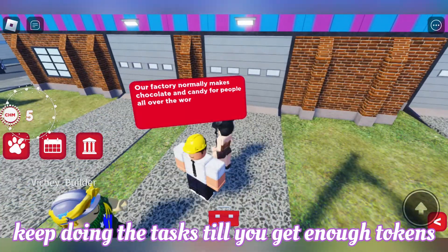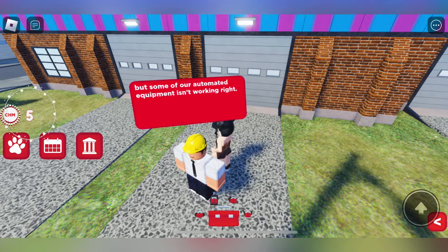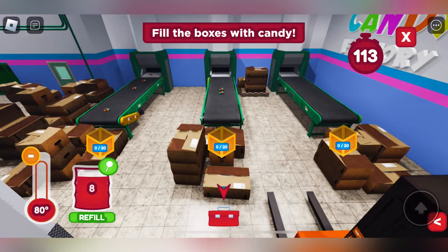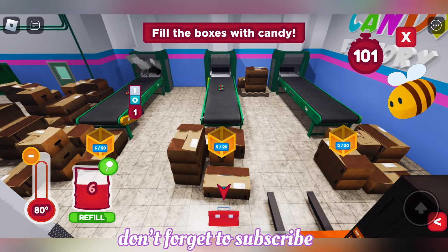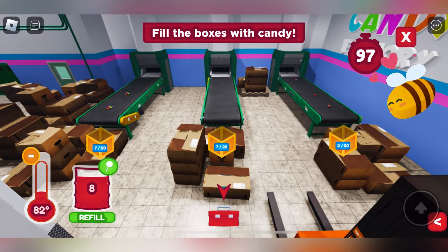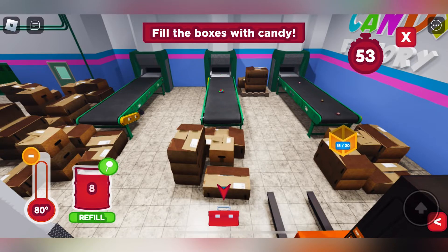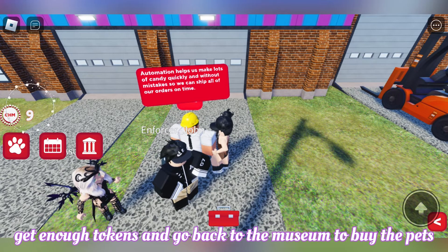Keep doing the tasks till you get enough tokens. Don't forget to subscribe. Get enough tokens and go back to the museum to buy the pets.